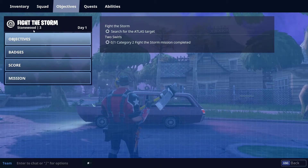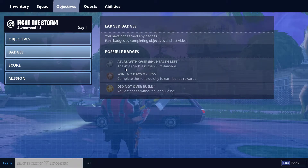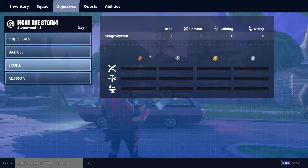In the objectives menu you can see what you're doing — Fight the Storm — and it shows your level, what day you're on, and your objectives. You can also double check your badges; they're locked but possible, and as you progress they'll pop up and give you bonuses to your loot chest at the end of the game. You can also check scores, which shows other players if they're in the game.